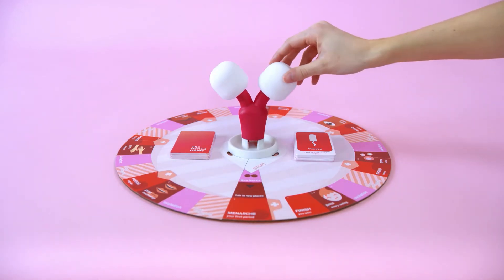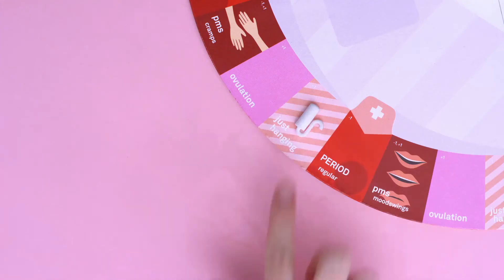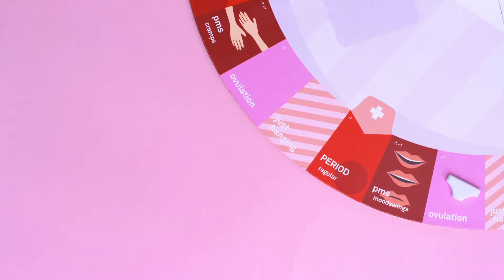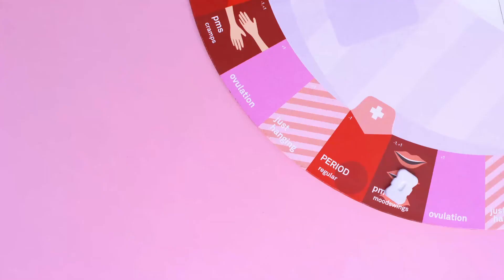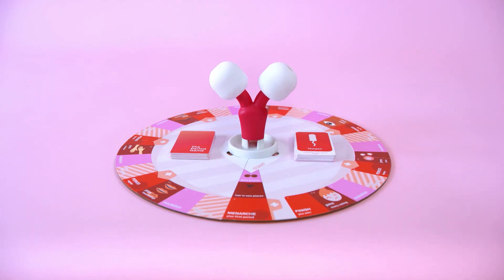You'll start every turn by twisting the ovary to release a marble. The youngest player goes first, and then you move clockwise. If you get a clear marble, you move forward one space. If you get a red marble, you got your period, and you move to the next period space. If you get a purple marble, you leaked — go to the nurse's office ahead of you and skip next turn. Once you see the color of your marble, you should put it back in the same ovary you twisted.